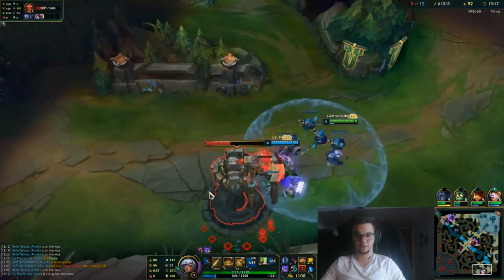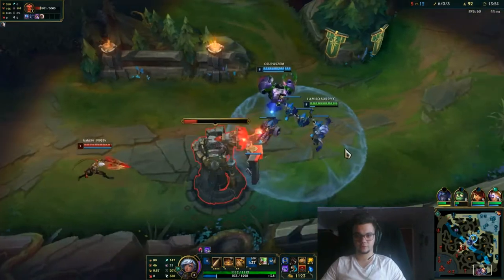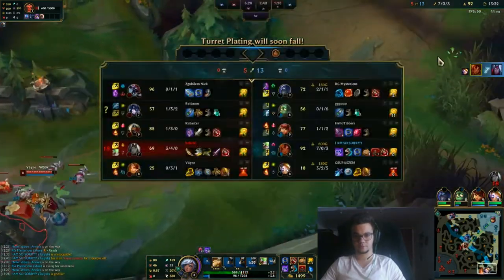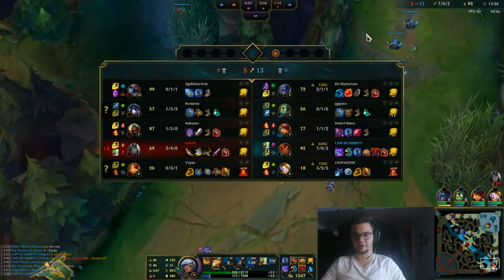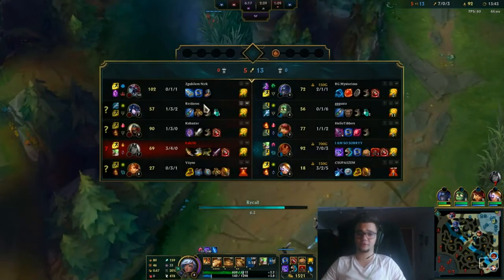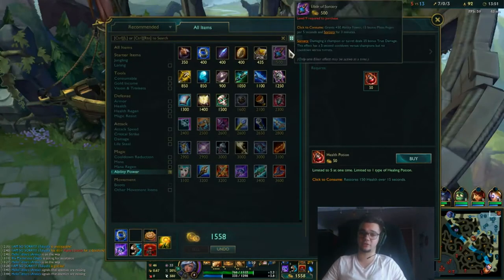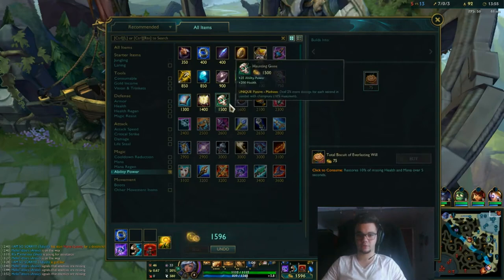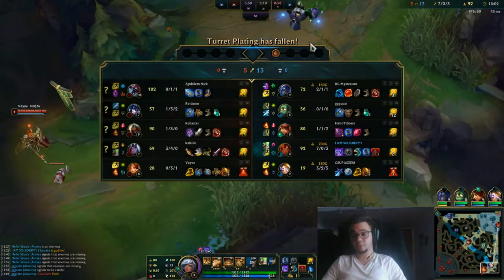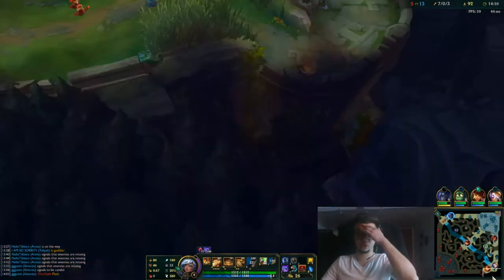Now we're gonna get another plate, maybe two. There's a Shen ult. We got another plate. You can see how this can work if you make it work — but against good opponents I do not actually recommend it, because at higher elos people should understand by the third matchup how to play against this. I do not recommend OTPing Taliyah bot if you are an ADC main, because eventually Taliyah bot might not work anymore as tank supports cycle in and out of the meta.